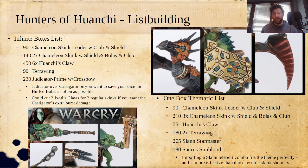For just one box — which will be more useful for most people — I doubt many folks are going to convert up six Huanchi's Claws. I'd go with the leader, three Bolas, one Huanchi's Claw, two Terra Wings, and then bring in a Slann Star Master and a Saurus Sunblood. Those are kits that can be bought individually and a lot of Seraphon players already have a Star Master. Importing a little Slann teleport combo fits the theme perfectly and is going to be way more effective at putting killing power in a certain place than those terrible Skink shooters. I'm also excited because I actually own them, so this is a list I'll be toying around with once I get these painted.